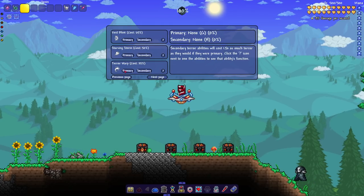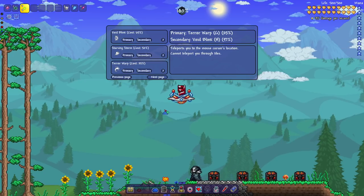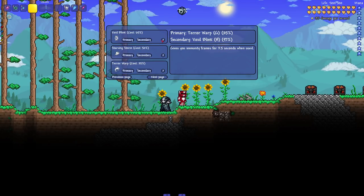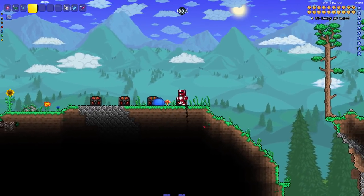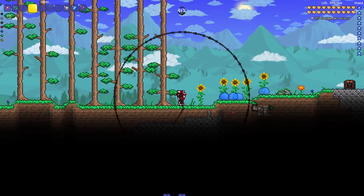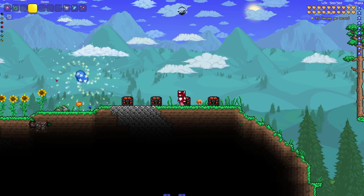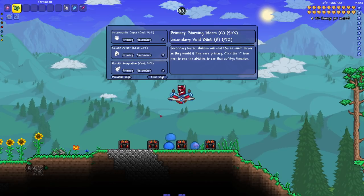Now let's check out some abilities. Terror Warp - G is my button - boom, look at that teleport. You can see at the top I used some terror. Void Blink gives immunity frames for 3.5 seconds - I gotta make sure I have the right amount of terror and do the shriek first. There we go, immunity frames! Starving Storm - summons a vortex at your cursor that pulls nearby enemies - boom, oh that's sick as hell! Those boys are getting sucked up.